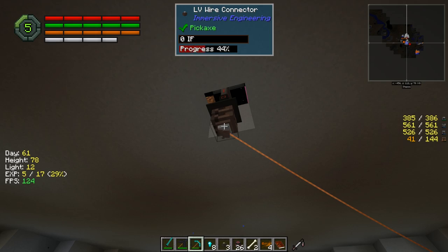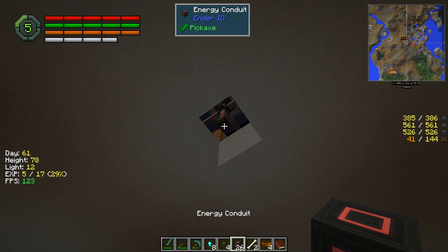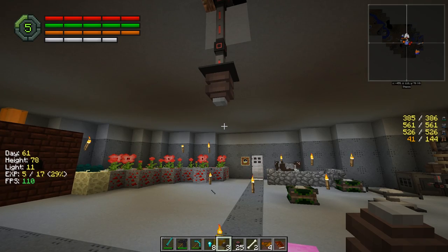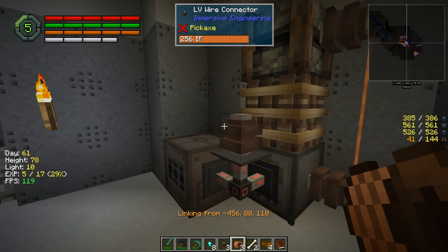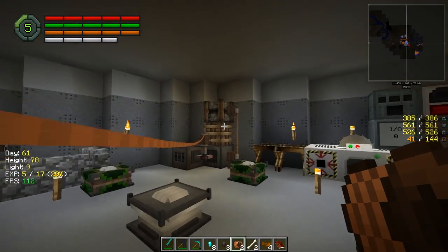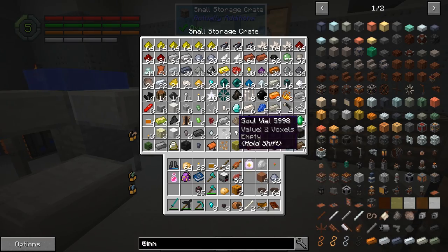Let's go ahead and drop this down just one more. Then we can hook this to the bottom here — that should be okay. Then we'll take our wire again and hook it back up. We got some low hanging wire here, no big deal. That's still getting powered — we need our item conduits.